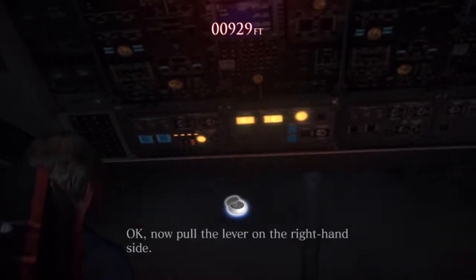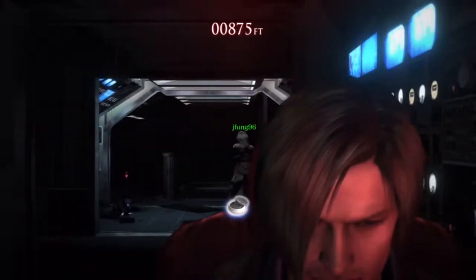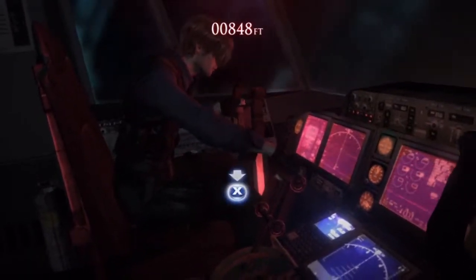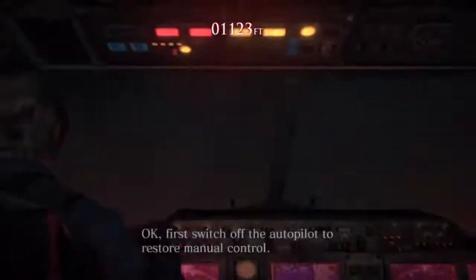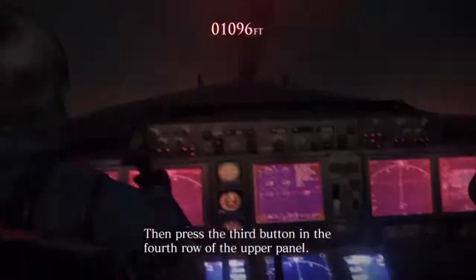It's so hard. Right hand side. Dude, how am I supposed to see? It's so hard. Come on, you got it. I got it. No, I didn't. I already pulled the right hand trigger. I don't know what to do now. Sorry, first time. First, switch off the autopilot to restore manual control. Then press the third button in the fourth row of the upper panel.